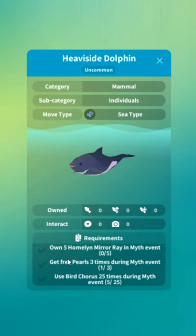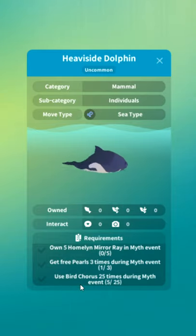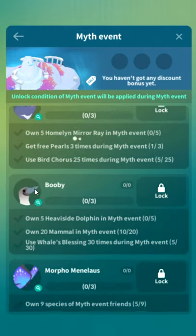Heaviside dolphin: own five Hummelin mirror ray, buy fish, watch ads. Three pearls three times during myth event. Use bird chorus 25 times — you'll get that while doing the skill recharge ads for the other fish anyway.